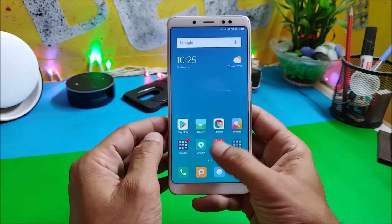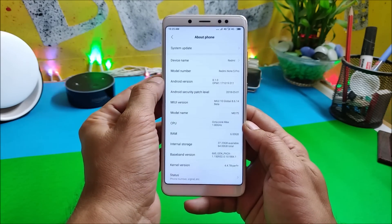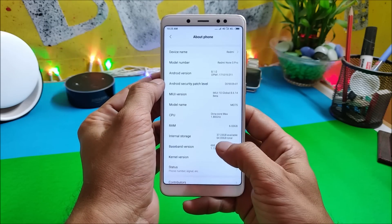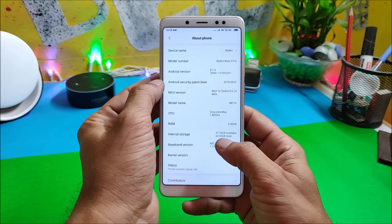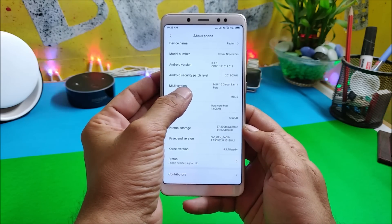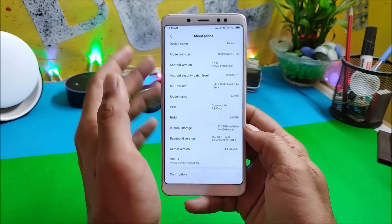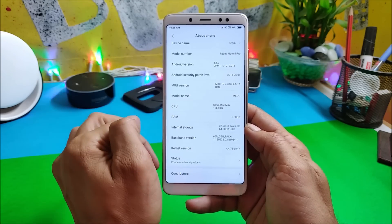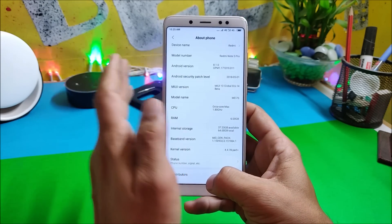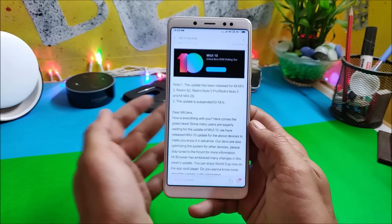Let me show you the software information. Going to Settings → About Phone, you can see the model number is Redmi Note 5 Pro, Android version is 8.1, Android security patch is 1st May 2018, and the MIUI version is MIUI 10 Global 8.6.14 Beta. If you have the Redmi Note 5 Pro, check the description below, download the file, flash it using TWRP recovery — that's it. Just complete the initial setup and you're good to go.